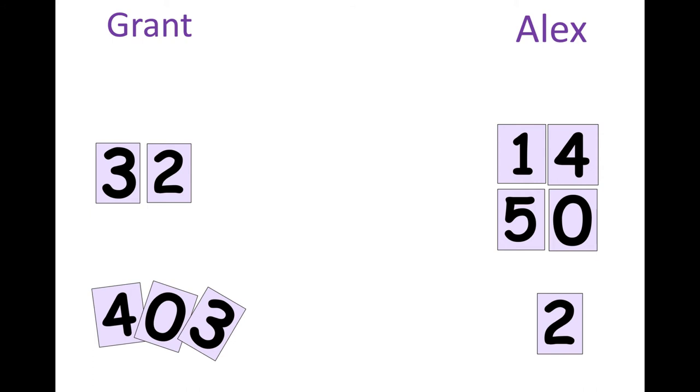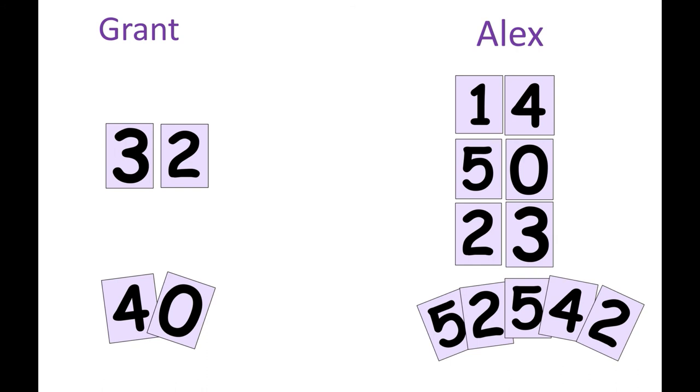Alex is going to start first in this game and since he has a two left in his hand, he has to think about what number does he want to ask Grant for that will combine with his two to make a five. So he decides to say Grant, do you have a three? And Grant looks at his hand and says yes, I sure do, and gives Alex the three card from his hand. Now Alex lays the three and the two from his hand down in front of him face up and he's out of cards, so Alex gets to draw five new cards before Grant takes his turn.